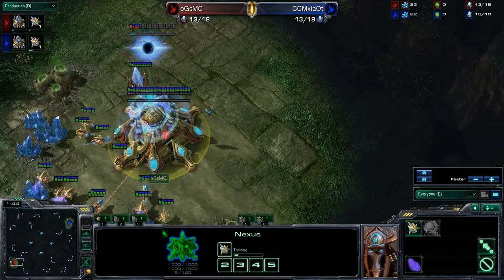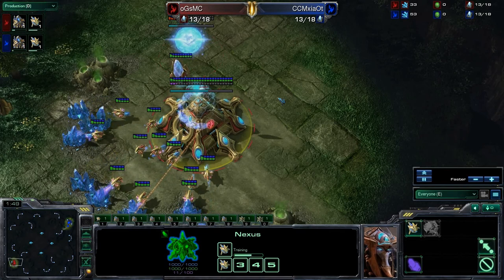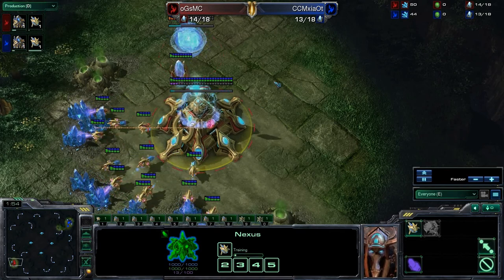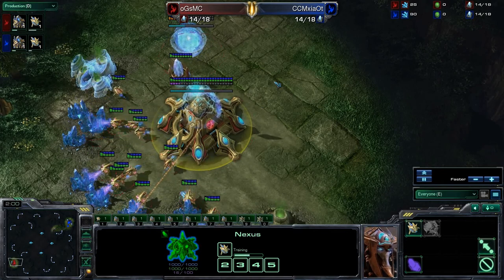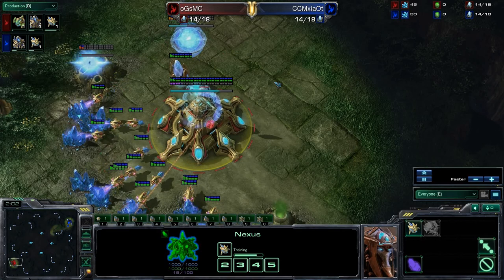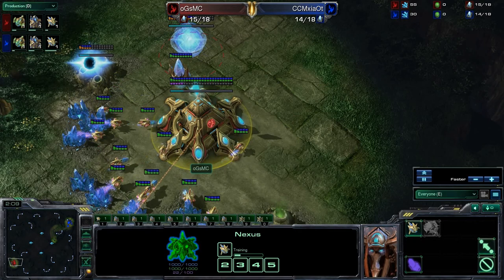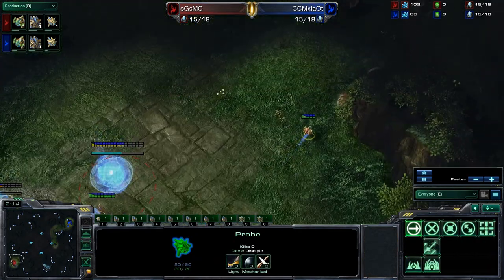We do see that MC is in fact up — it's 2-1 for MC on his opponent McSyad. He won the previous game using Immortals mostly and better unit composition, able to deal a lot of damage to his opponent using Immortals, who of course deal 50 damage a shot to Stalkers, and was able to take out his opponent very quickly doing that.